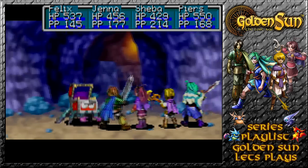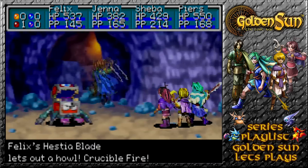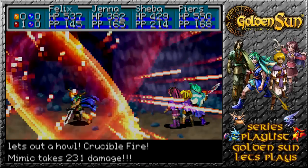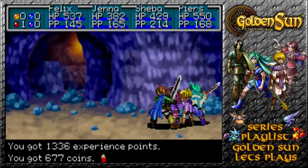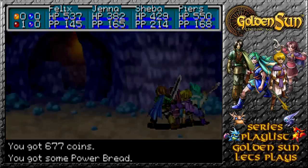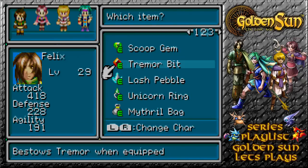Do you want to cannon in? I don't think he's anywhere near being defeated, so he probably will be on this turn anyway — especially when Crucible Fire comes in and does that much. 1,336 experience, and we got ourselves some Power Bread. This is a good pairing with the Cookie we got earlier. Nicely done.